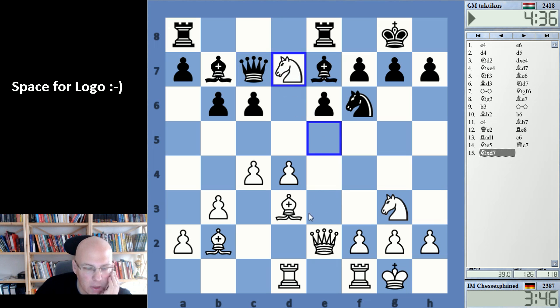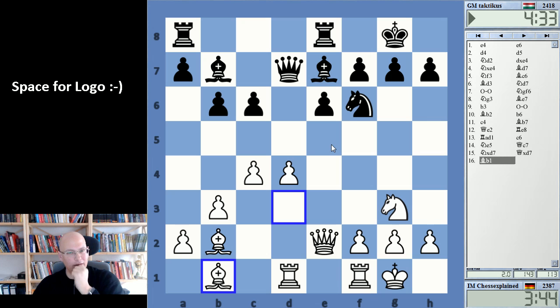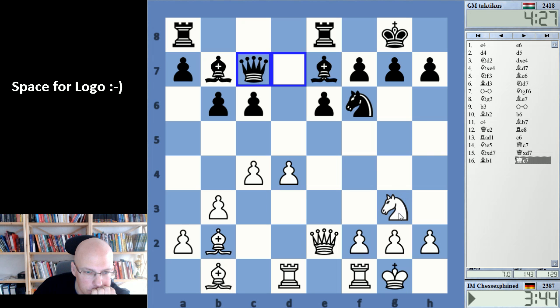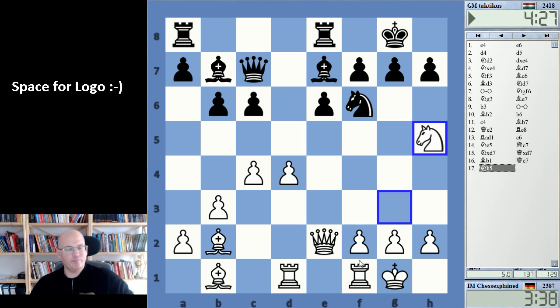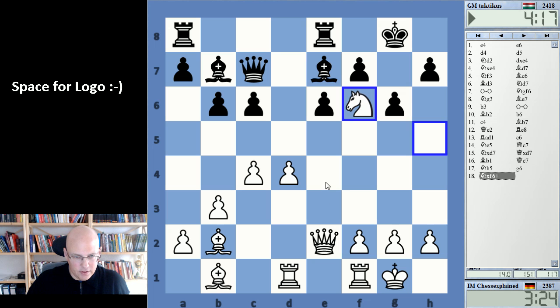Maybe I should just take — yeah, that makes it more difficult for him to play c5. I was thinking knight h5, rook d3, this kind of thing. Let's try that. I'm kind of reinventing the wheel here because this is probably all well known, but not to me. If I take it, I probably have to take it — okay, so this is probably just equal.